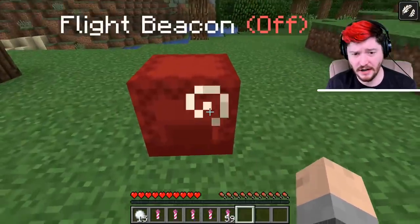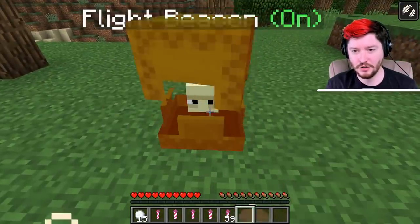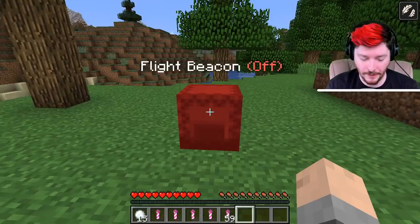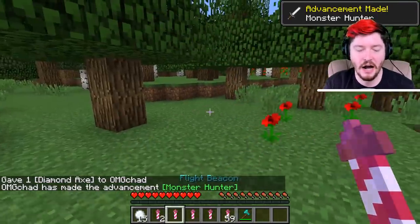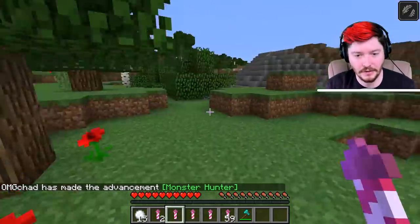How do you pick it up once it's on the ground? Because every time you punch it, it turns on or off. You just need to make sure you have a good enough weapon — I have a diamond axe here. There you go. And then it will drop the beacon so that you can pick it up and move it around.